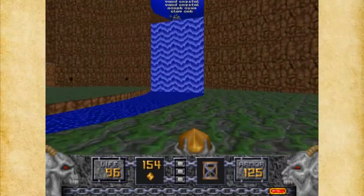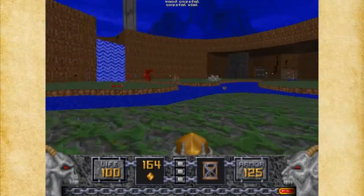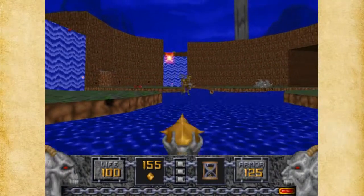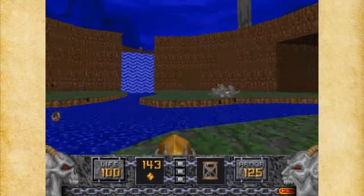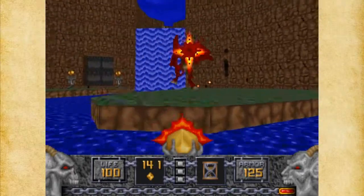We got a Morphobum out of him, so that's kind of a rare drop — that's kind of nice. I'm going to take care of this guy up here. There we go. There are some Ophidians up here, by the way, so don't worry about them too much.